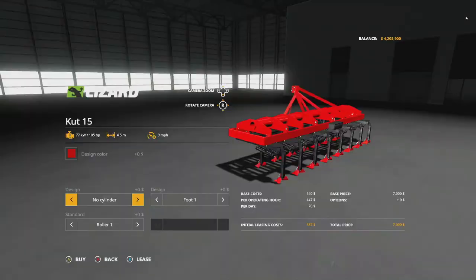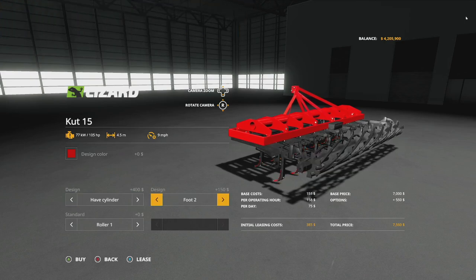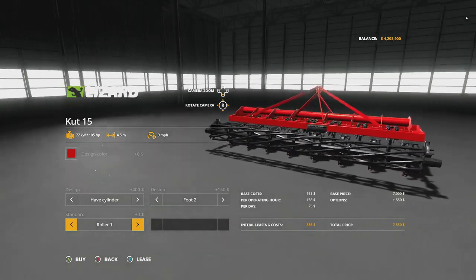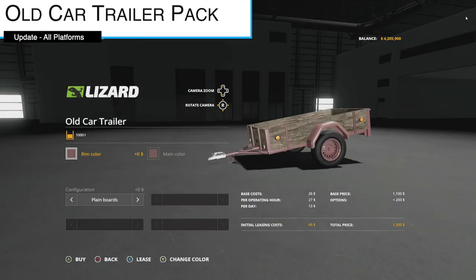An update to the Lizard 15-13-11 — version 2 — adds a cylinder, and there are a couple of different cylinder options. The detail on those looks pretty high.